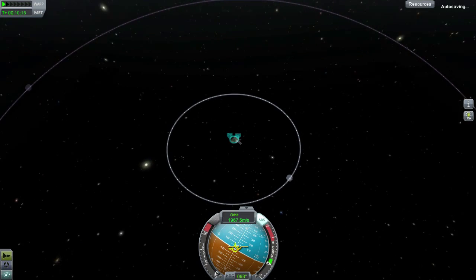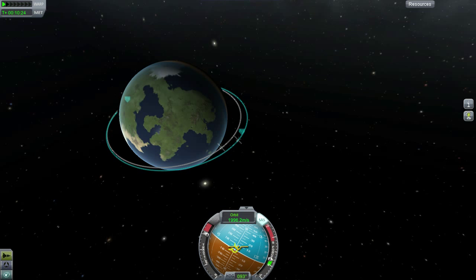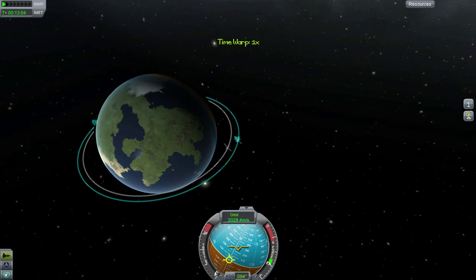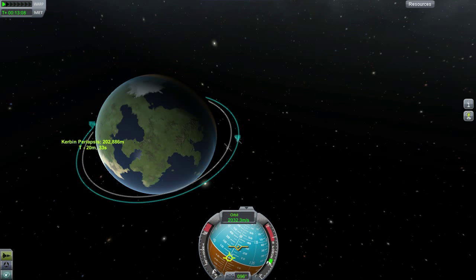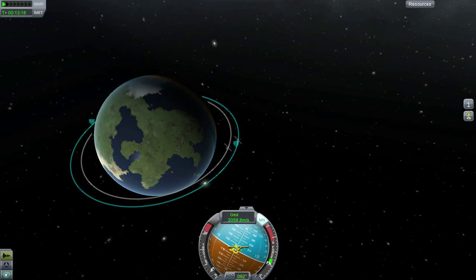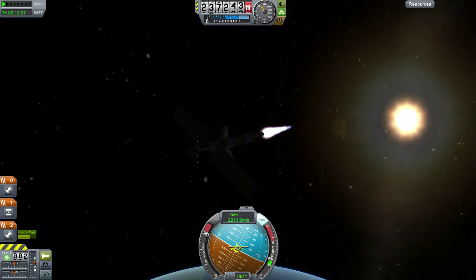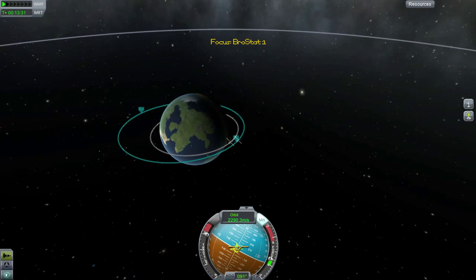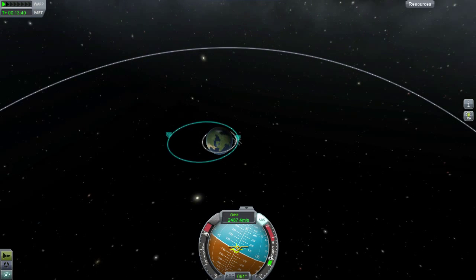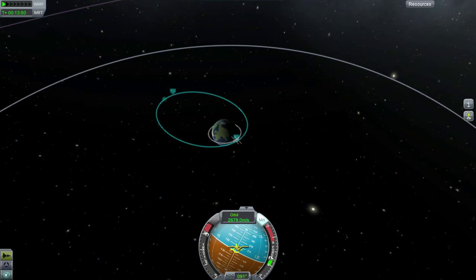Now I am going to go the more inefficient way this time. I believe it is just making my orbit touch the moon's orbit — boom, high. There we go, our apoapsis is increasing. We should have more than enough fuel. We got our orbit touching the moon's orbit — not the same as the moon's, but touching it. This is the inefficient way to do it, but it's the easier way. I probably won't have enough thrust power to do a proper maneuver.